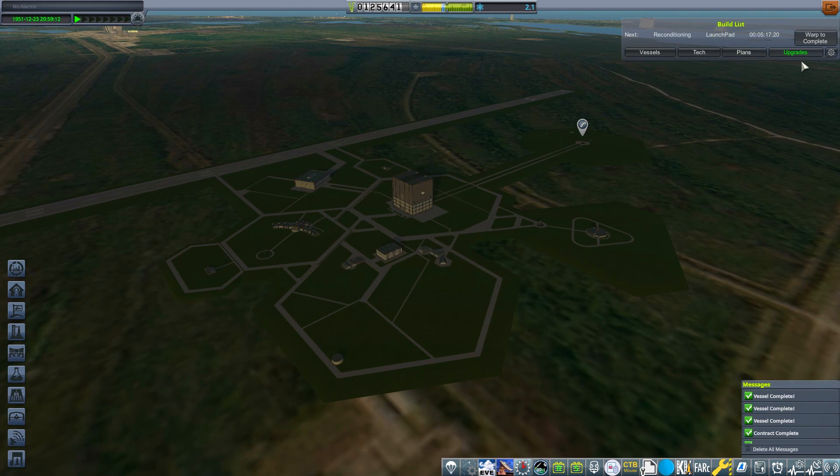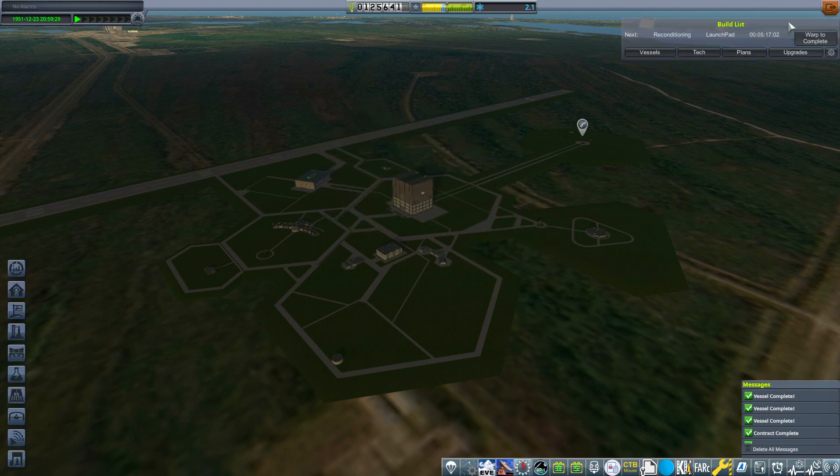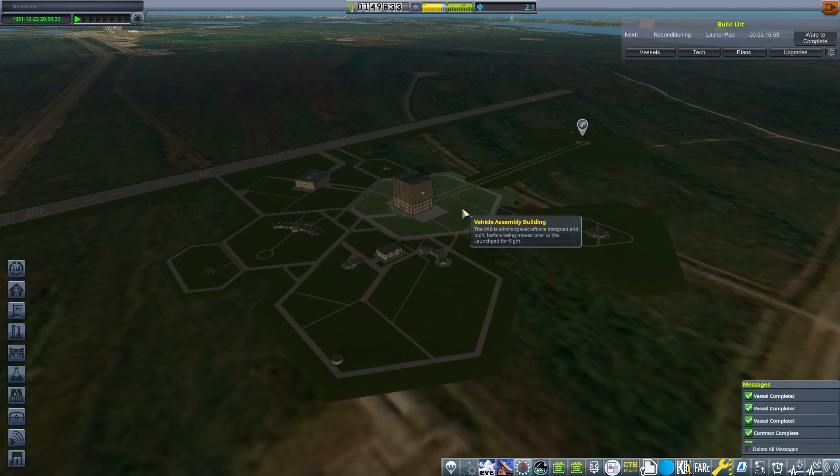We've got to spend some money on upgrade points. Let's put one point into the R&D, and we'll think about spending some more in a minute. I could actually accept that contract — I can only hold one at a time. Let's accept that as well. So we've got those two contracts to do. Let's build ourselves a bigger craft.